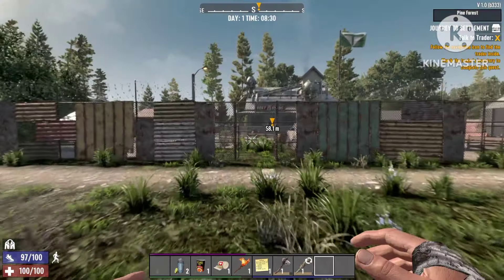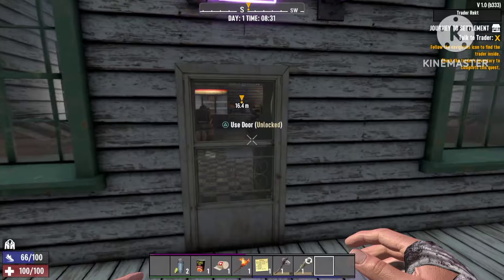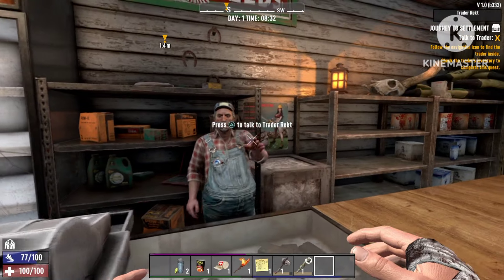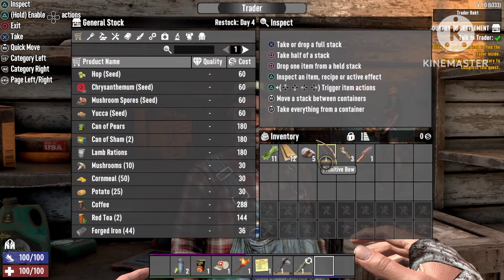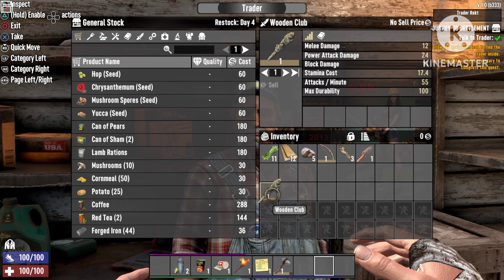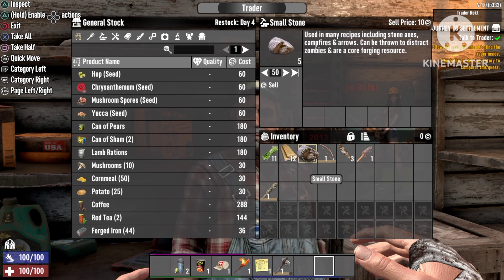Once you get to the trader, I'm gonna show you the difference real quick. I'll head straight to the trader and open his inventory. I'll show you the prices you get here — normal stuff you can't sell like crafted weapons. You'll see wood at five dollars and stone at ten dollars.